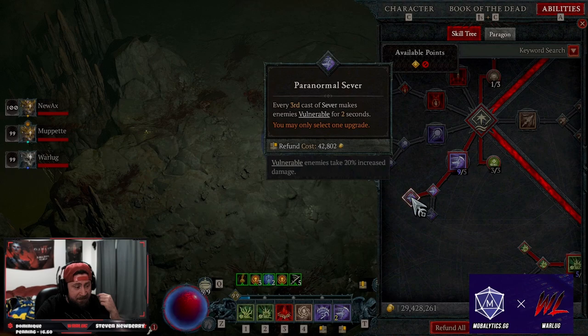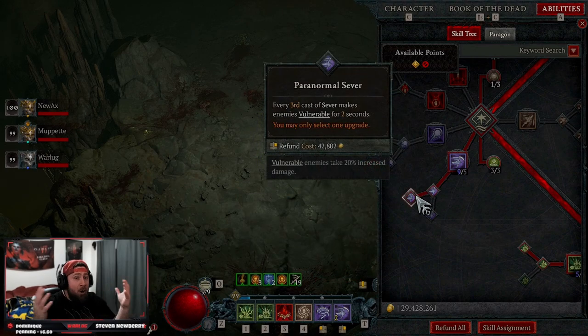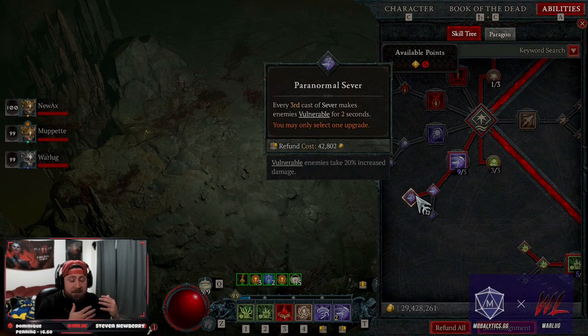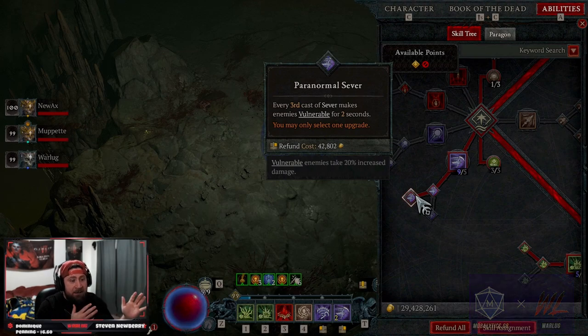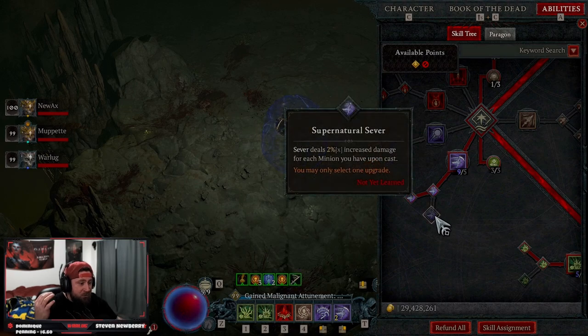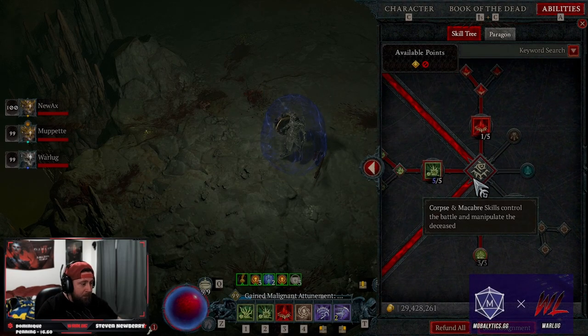Paranormal Sever gives enemies vulnerability for two seconds on the third cast. Necromancers — as well as Sorcerers — don't have a reliable way to keep multiple enemies vulnerable all the time. The Exploit glyph does not work to make all enemies vulnerable the way it does on Barbarian or Druid. This is the best way to get that extra damage. If you were doing Sever with minions I'd take Supernatural, but Paranormal is the better play here.